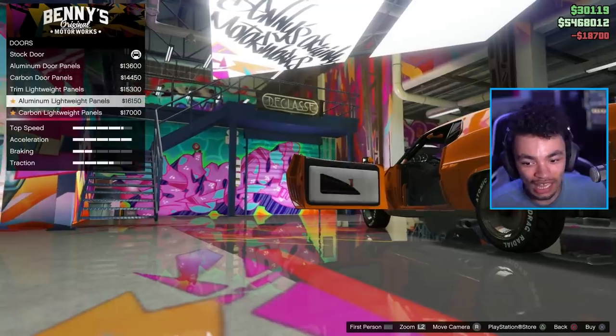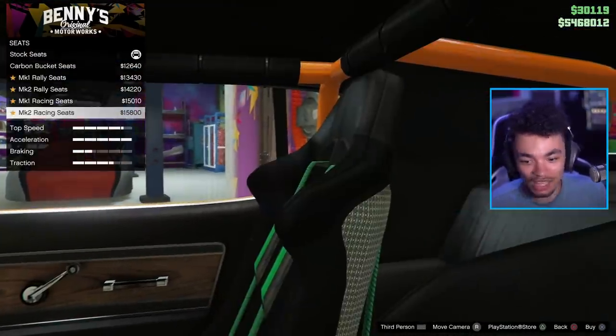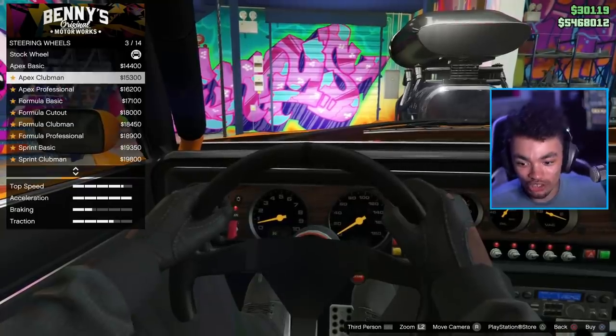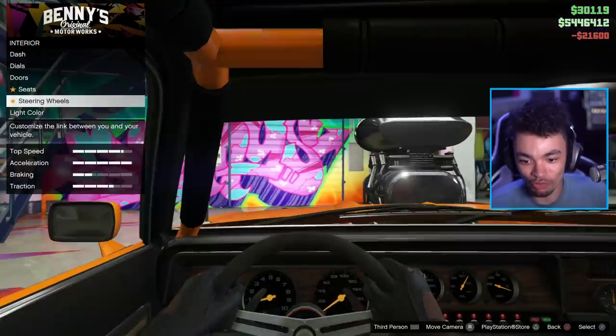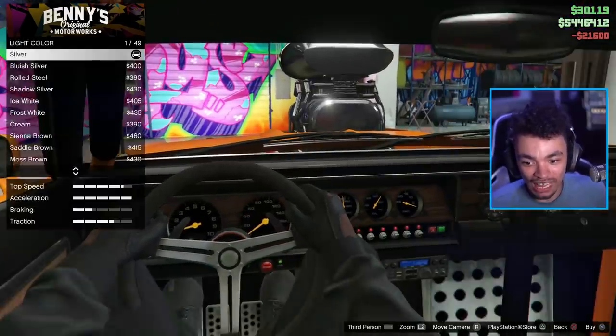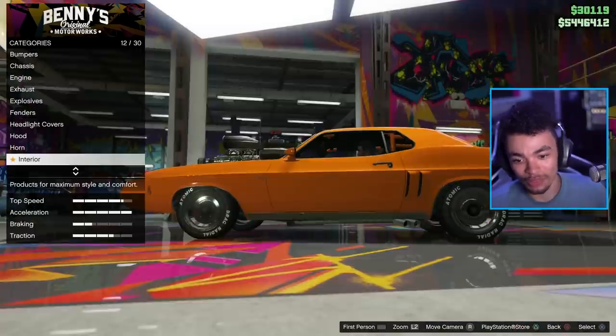I do quite like having a lot of dials, but I'm going to try and keep it somewhat clean. We've got the door cards as well — I think I'm probably going to end up with the standard door cards. The seats — I'm going to keep the standard seats. I'm going to keep it like a good mix. Maybe we'll change the steering wheel just a little bit, just to make it a little bit more race car-y. And light colour — we can actually change the dash dials, but I'm not going to bother with that.